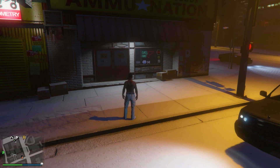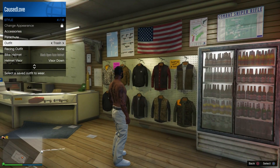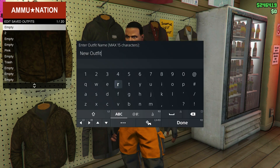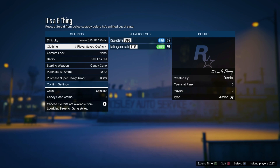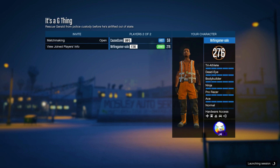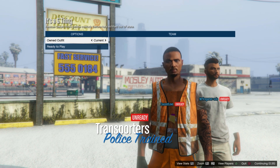Once you load back into online, go back inside Ammu-Nation or any clothing store. For this part you'll need to bookmark a job named 'It's a G Thing' — I'll explain more about it shortly. You're going to have to equip an outfit with the trash vest to transfer it onto this outfit. If you don't have a trash vest, I have a video from about a week ago on how to get it.